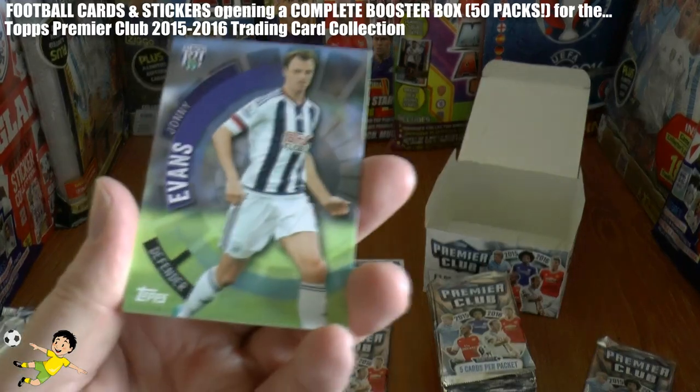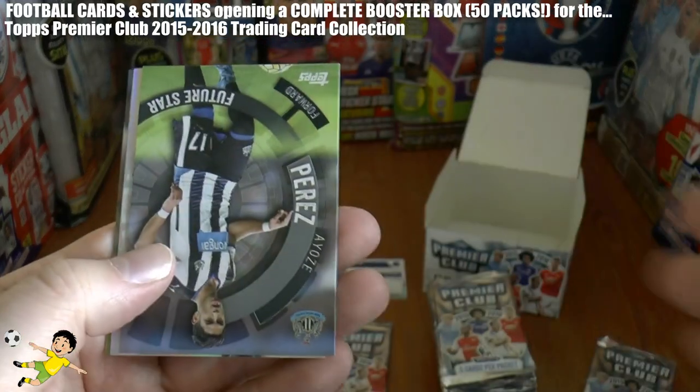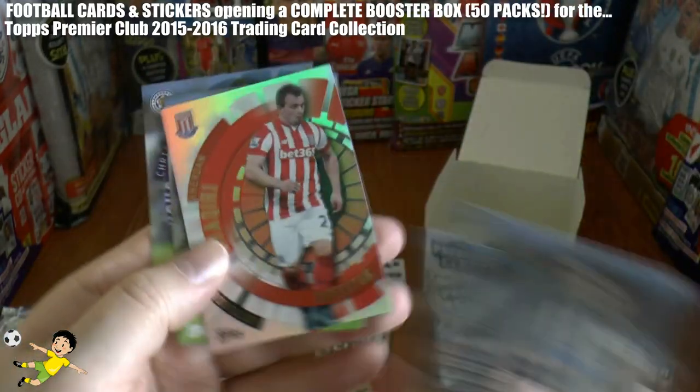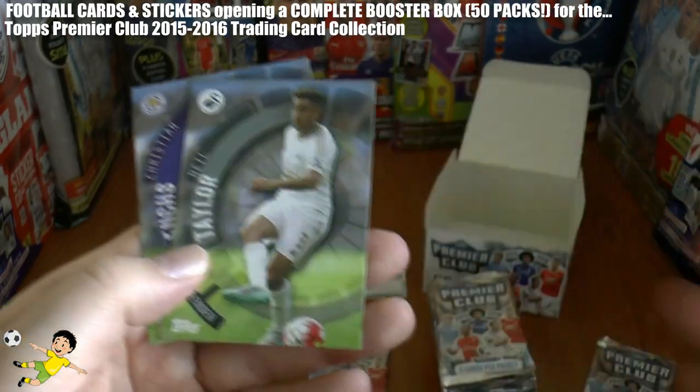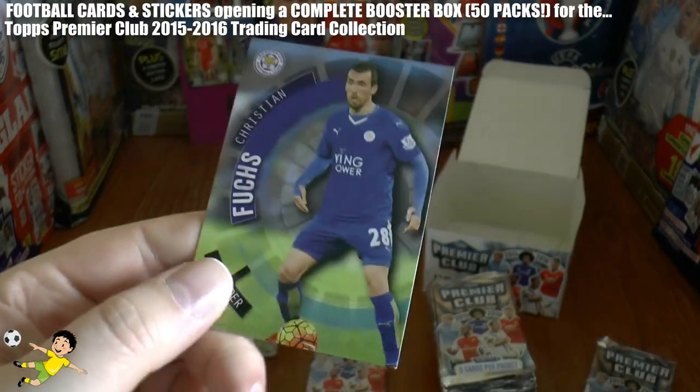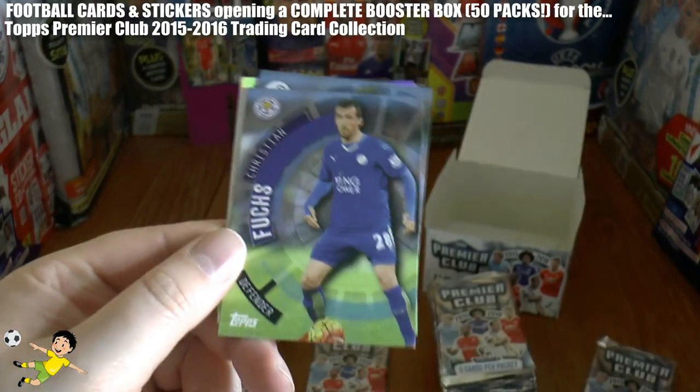On the next one we have Johnny Evans of West Brom, Perez of Newcastle, Shaqiri Superstar card, Neil Taylor, and Christian Fuchs — there he is, everyone's favourite Leicester player. Fuchs it is.